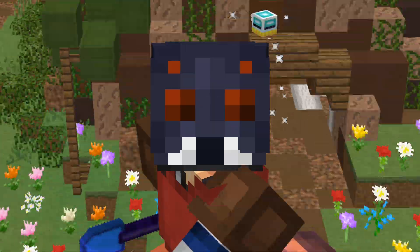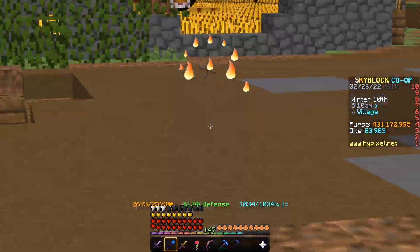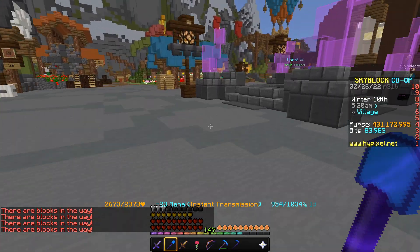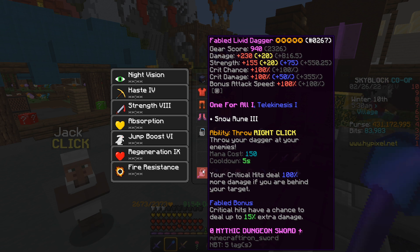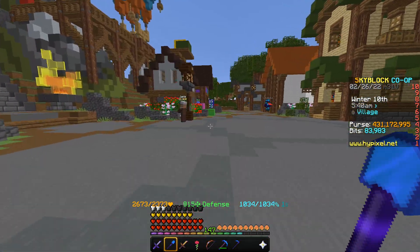One of the most renowned weapons in the game besides Hyperion and Terminator is the Livid Dagger. It is an absolutely fantastic mid-game weapon. It has high damage, high strength, 100% crit chance, 100% crit damage, bonus attack speed, and it deals double damage on back hits.